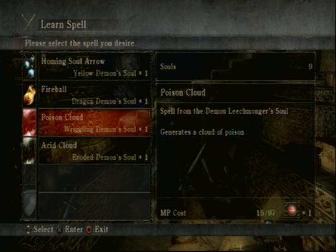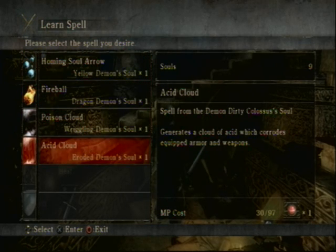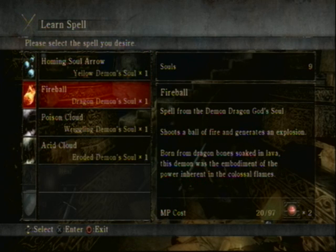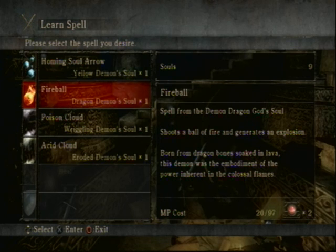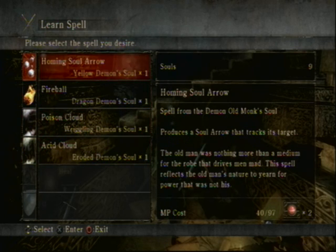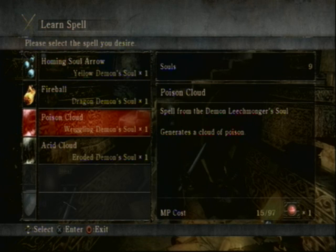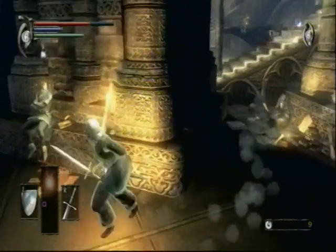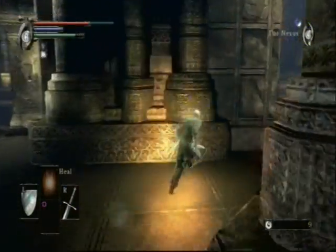We have a few new things available to us from Sage Frake. We have the Homing Soul Arrow, the Fireball — which we're not going to get because there's a better spell we can get with the Dragon's Demon Soul — and we have Poison and Acid Cloud. I might get the Homing Demon Soul.